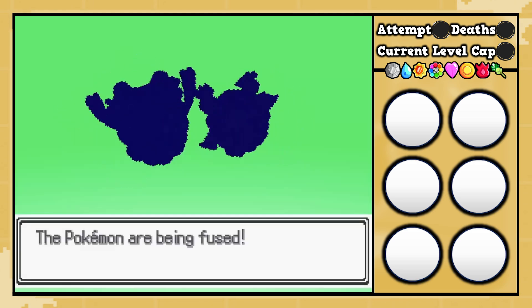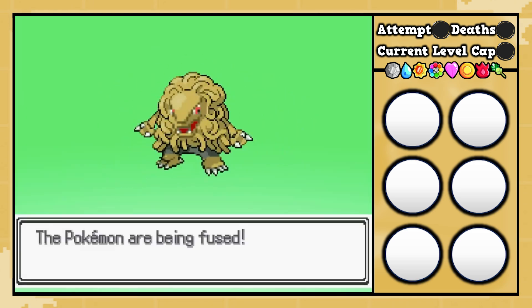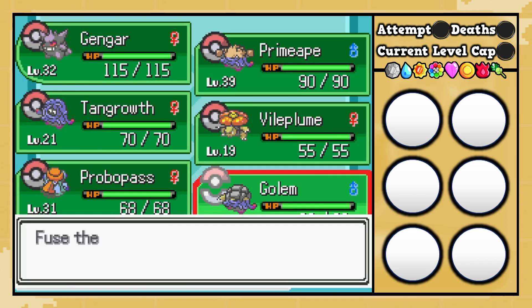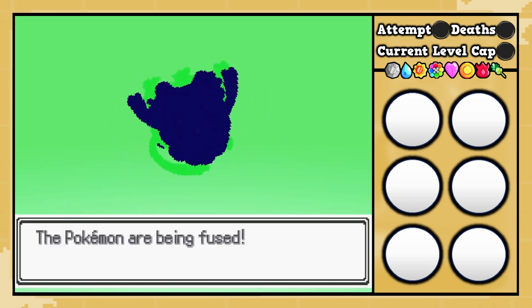We now have a Tangrowth and a Golem coming together here for a little bit of copy and paste. Let's check out that custom sprite. We got a Grass Rock typing. Very interesting here.